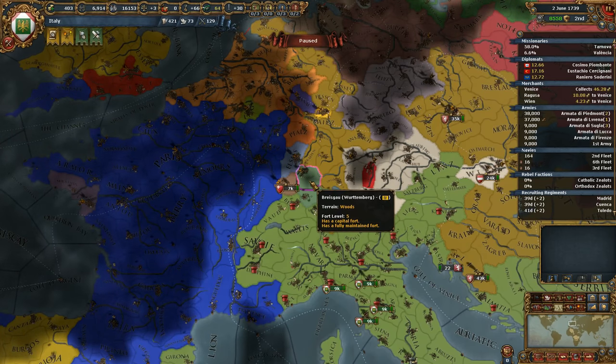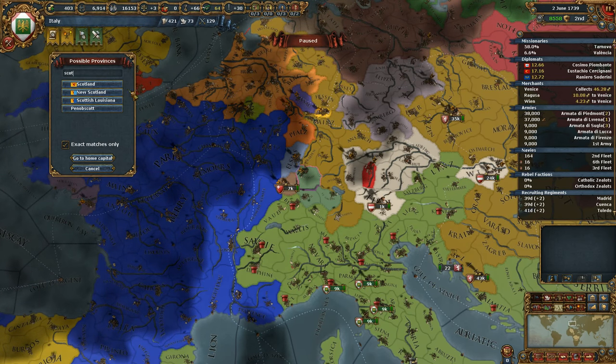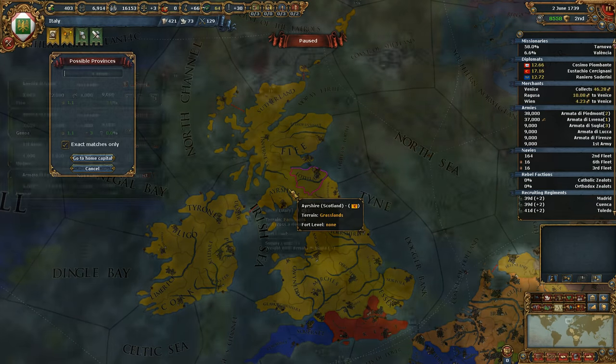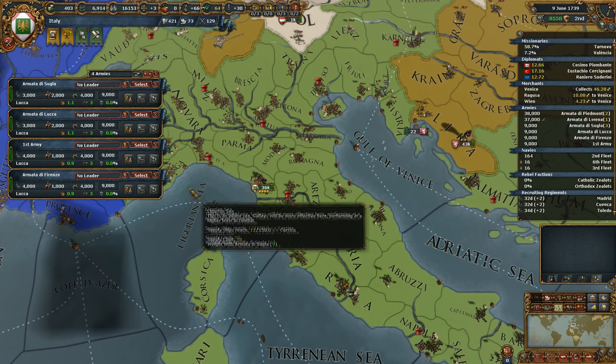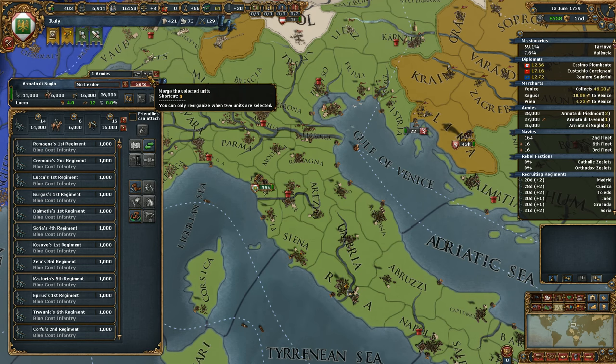The F key works just like in other Paradox games and can be used to locate the position of a state, province, or nation somewhere on the world map. The G key stands for group and allows you to take multiple armies or multiple fleets and merge them together into one army or one fleet. We know that in Hearts of Iron IV this will work for fleets, but we do not know if it will work for armies, as they have a very different method of organization.